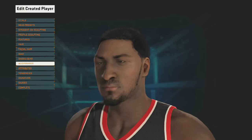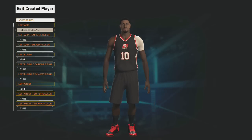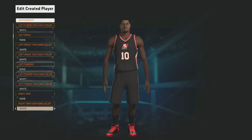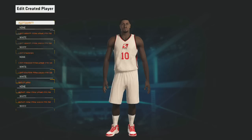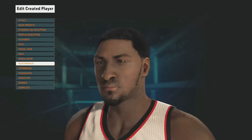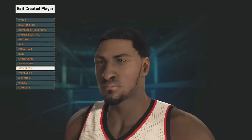For the invisible stomach glitch, go to accessories and put on a shoulder or full arm sleeve — you can choose any. Put it on your left or right arm, or just do both. I did both. That's basically how you do the invisible stomach. Save it right there.